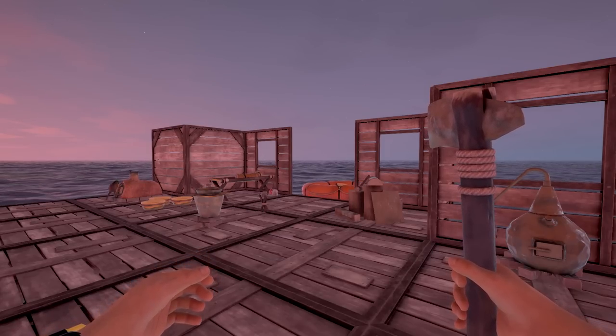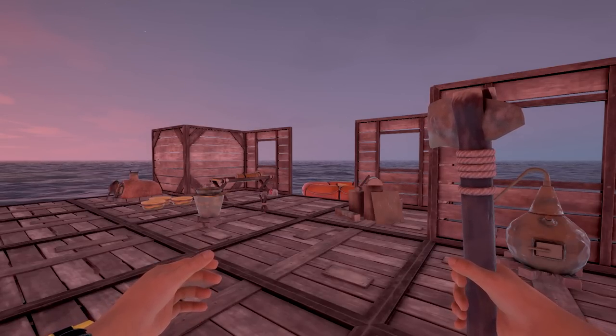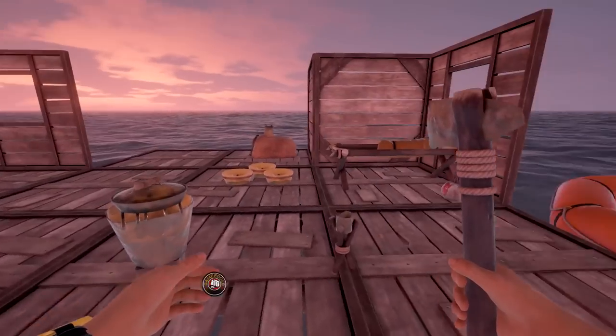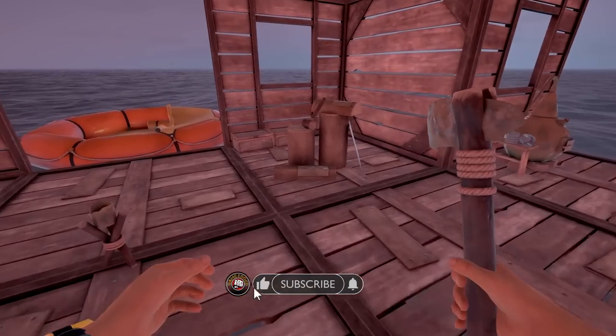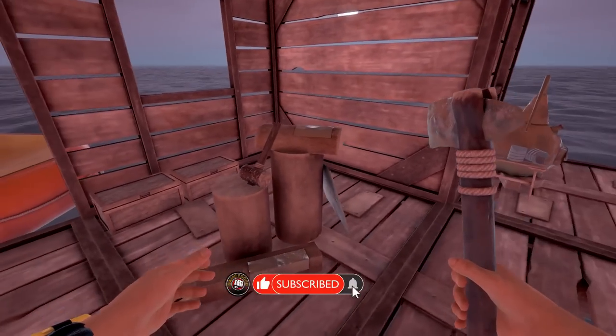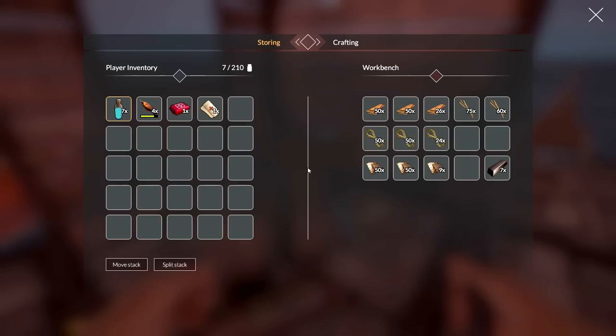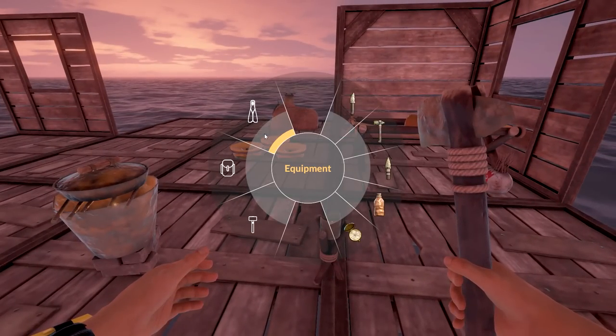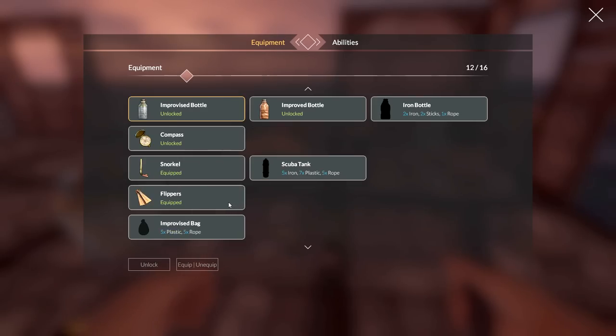Welcome back, joining me is gimage — we're jumping into Bermuda Lost Survival again, and it's time for us to build a raft today. I did spend some time going down and getting a whole bunch of loot, and we're pretty much full. We need to make two more crates here for storing stuff. Today there are a couple of things I saw before we left last episode — rolling down here there's an improvised bag that's going to be helpful.